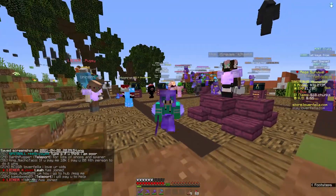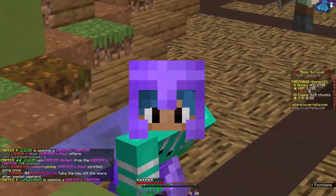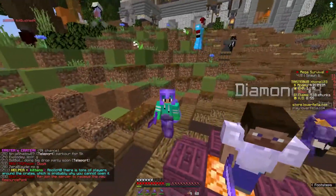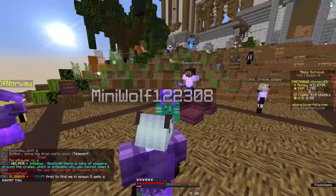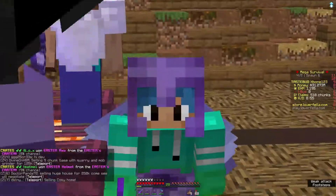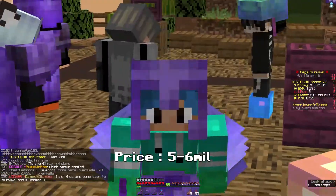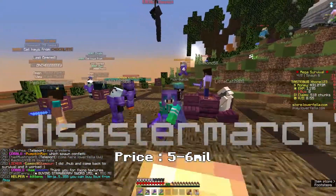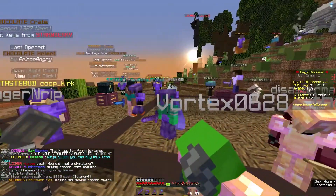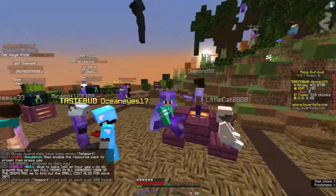Hey guys, welcome back to a Project Loverfella video, where we are the channel who gives guides to everything on the Loverfella server. Today, it's official — the Easter Key crates have been dropped, and they are epic. Usually on the AH they should go for around 5 to 6 mil, so in between that range is a good price to buy your keys. Less than that should be a great deal for you. I'm going to go through all the items and tell you the good prices to buy each item.